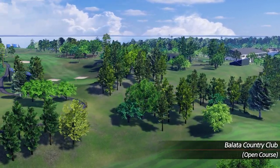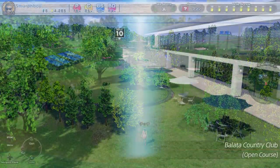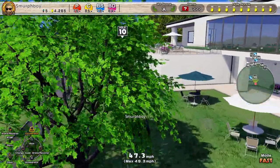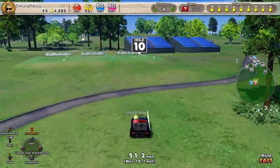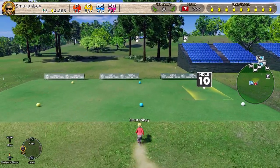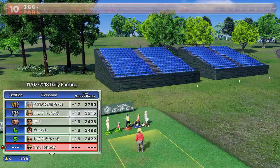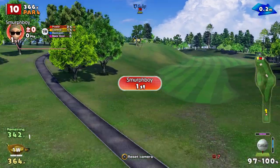Welcome back everybody to more Everybody's Golf on PlayStation 4. Malata Country Club again, one of the DLC courses, and we're going to play the Inward Nine with regular tees and teeny cups. The distance isn't going to be the issue here — it's going to be the teeny cups. It's going to make life interesting, and we're really going to get punished if we don't get close to the hole.